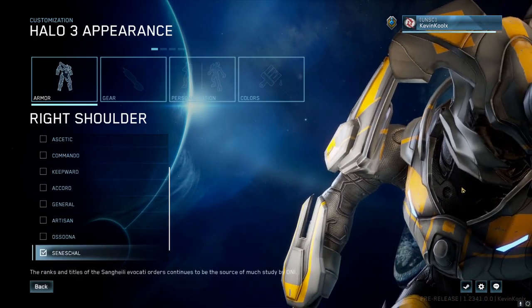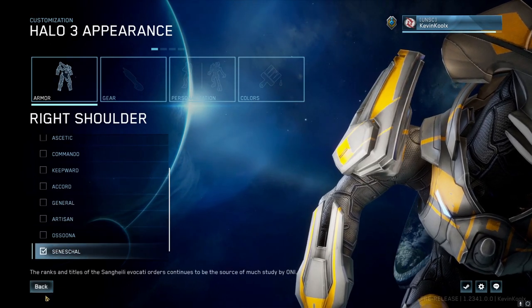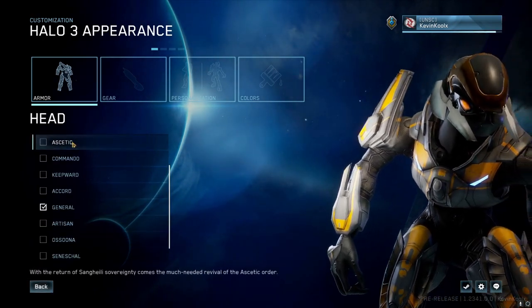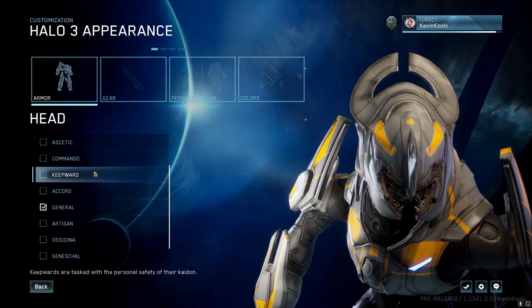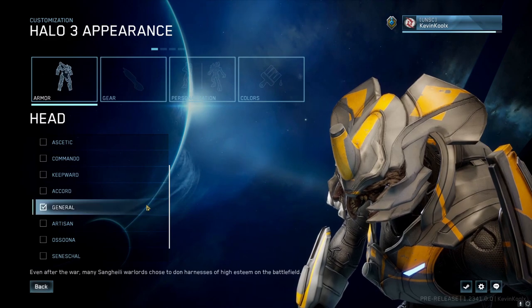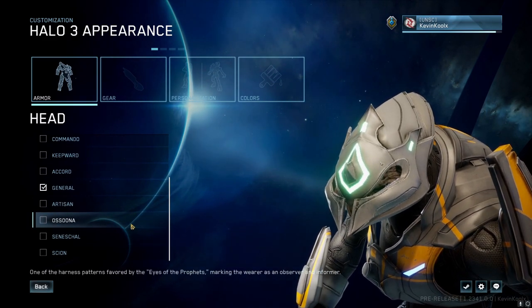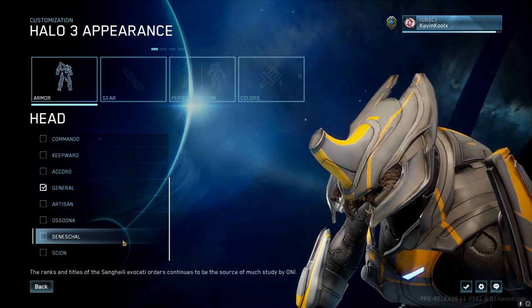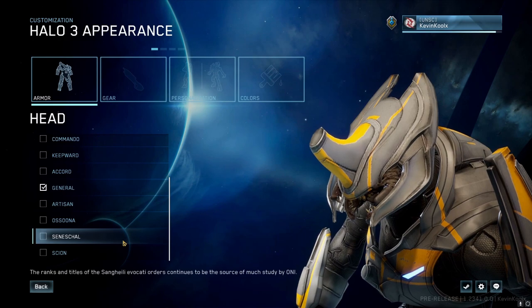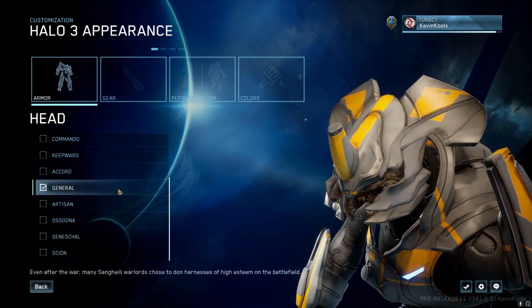You have crazy new armor sets coming from Halo Online for your elites. You can see all the different kinds of shoulders you can choose from — some of them are pretty crazy looking. For helmets, you'll really start noticing the difference. There's the Keyboard, which is a pretty cool looking helmet; the Accord; the General; the Artisan; the Ozana; the Siniskull; and the Scion as well. I'm going with the General because it's big, bulky, and looks funky — just like elites.